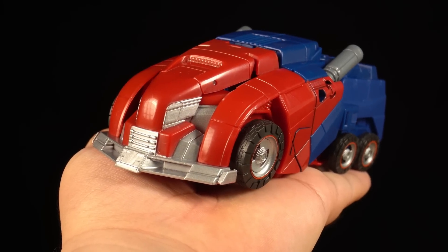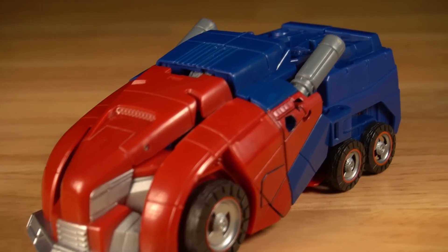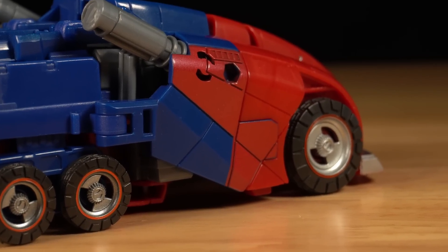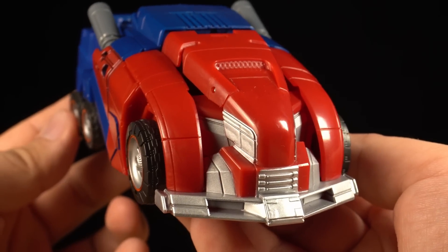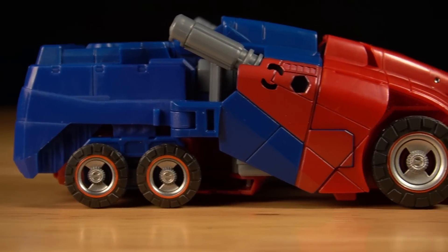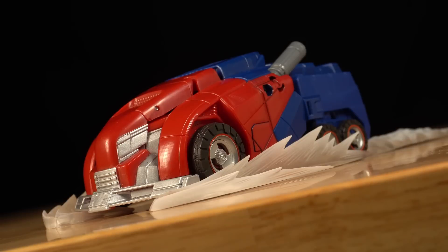He just barely fits in my hands, and I'm pretty sure I don't have small hands. Even as an alien vehicle, it's unmistakably Optimus Prime, having the oh-so-familiar red and blue color arrangement and other truck-ish details like the smokestacks and grill. But thanks to the aggressive curvature of the front end, as well as these huge tires and the overall bullet shape, it's a much more ferocious-looking beast than the classic Freightliner, and was definitely built for speed.